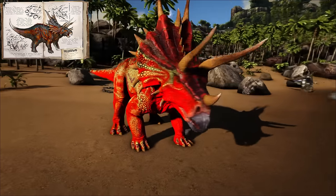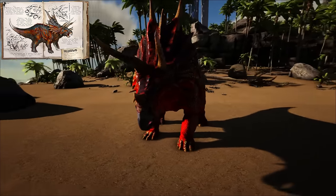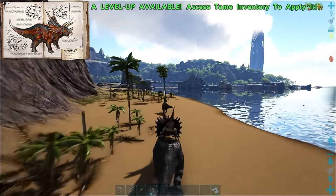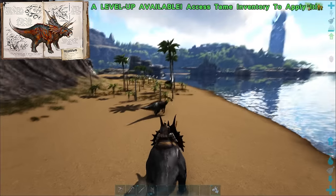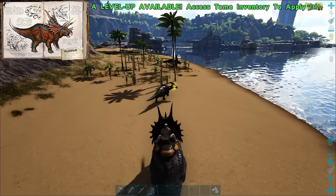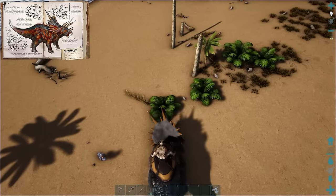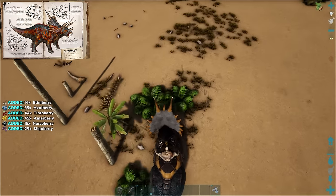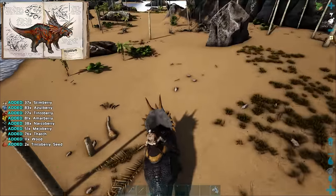For those of you that have been watching my videos, you know that I'm an advocate for trikes. Trikes are easily one of the best tames a new player can benefit from because of their ability to protect you from other dinos, and more importantly, their ability to gather berries. I put the trike as number 4, because the berries they gather for you will help you knock out the other dinos in this list, making it the perfect starter tame.